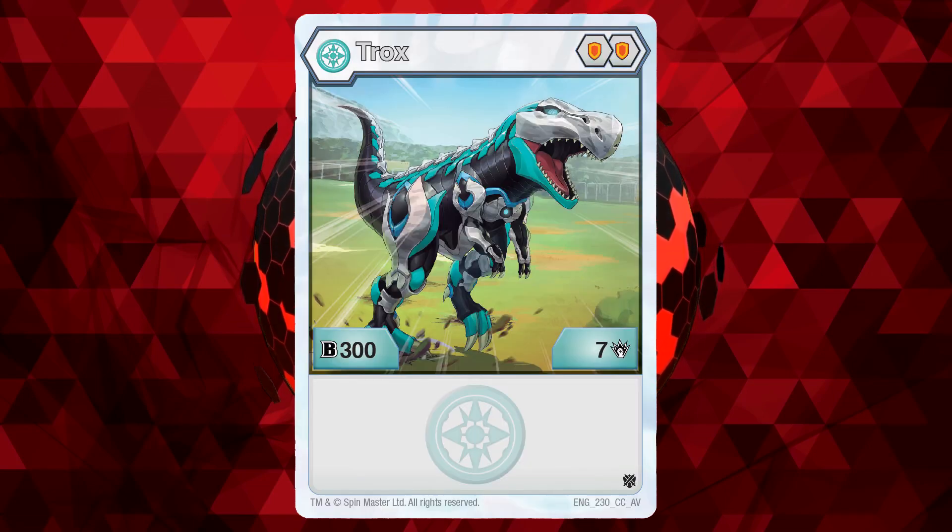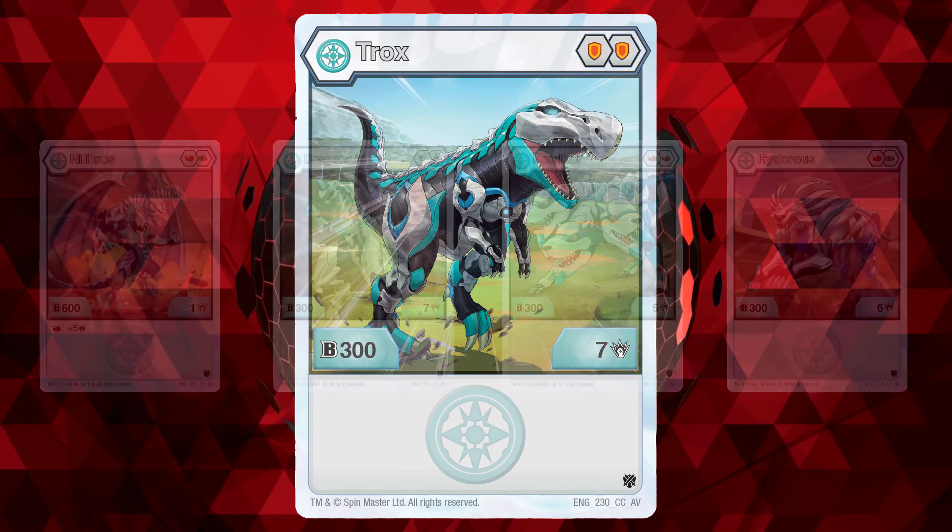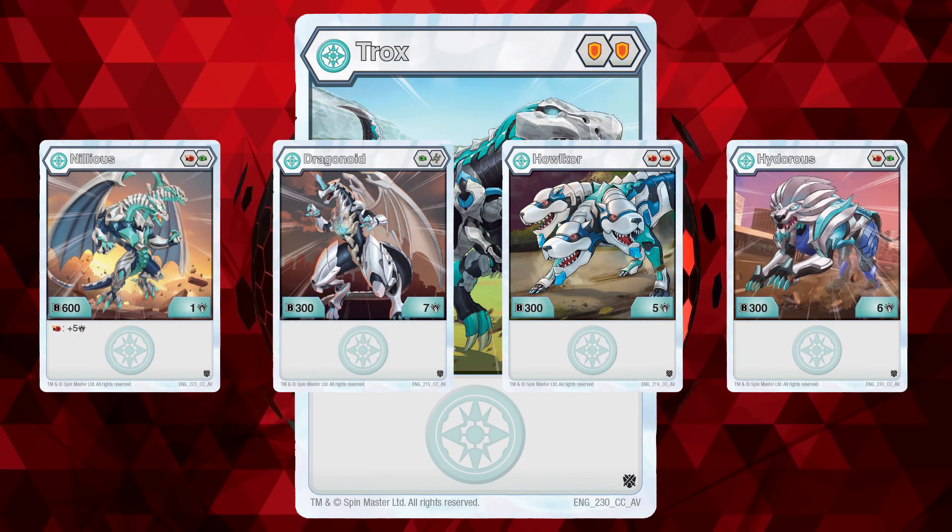Number 4: Haostrox. Haostrox is pretty much a stat swap of Darkest Trox, with a stat line of 307. It is like a cruel joke that the core lineup for this damage-heavy Bakugan is focused on B power, while Darkest Trox, which is more B power focused, has a damage core lineup. You can core swap to get over 10 damage, but Haos has some better options for damage like Haos Halcore and Dragonoid Core.